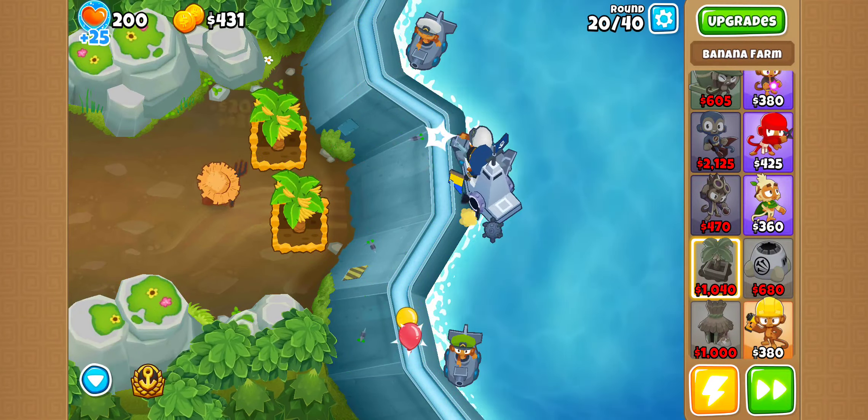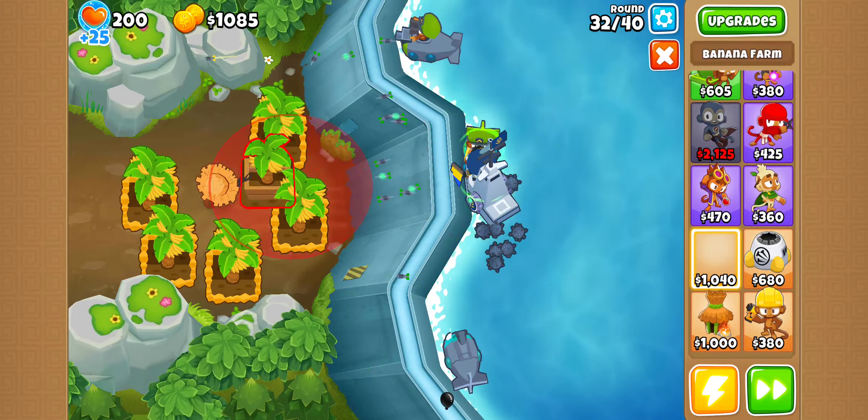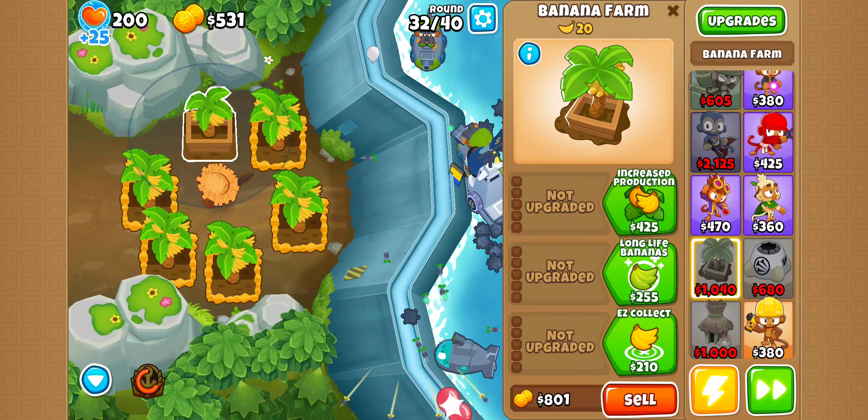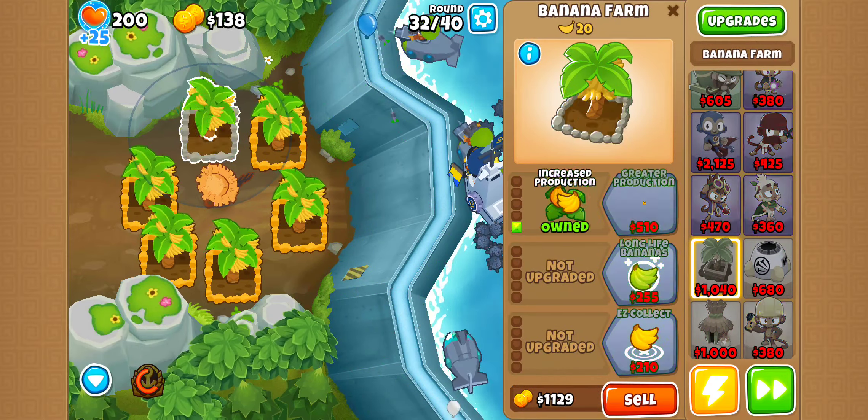I'm going to save up for the quad darts. Oh yeah, they also changed the helicopter bottom path — you can see it's faster darts now. Instead of the actual faster firing, they switched them up. So they got the useless upgrade first instead of the actual good upgrade. Which is kind of annoying, but it's fine.